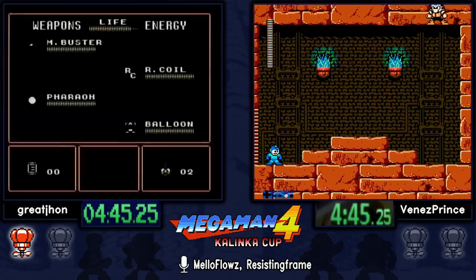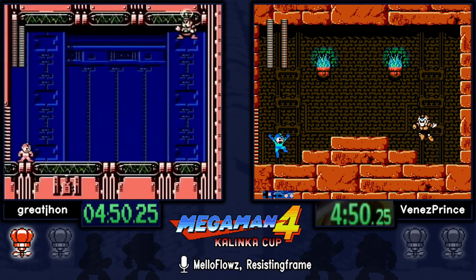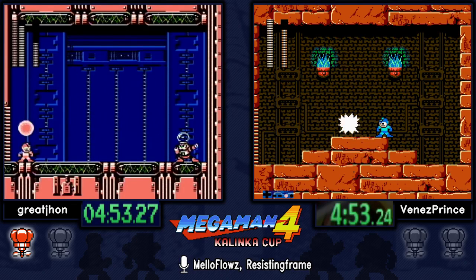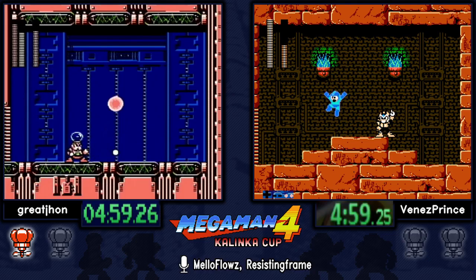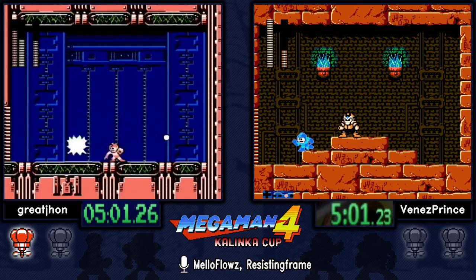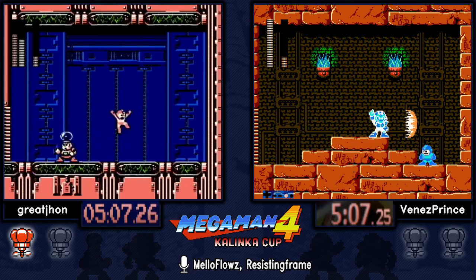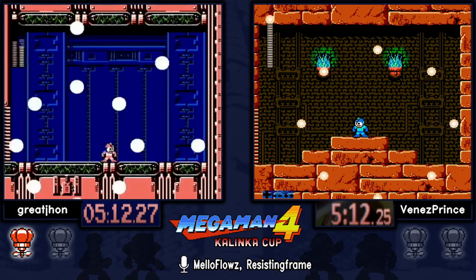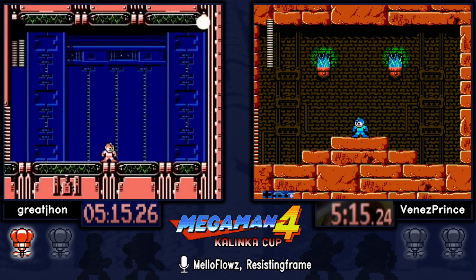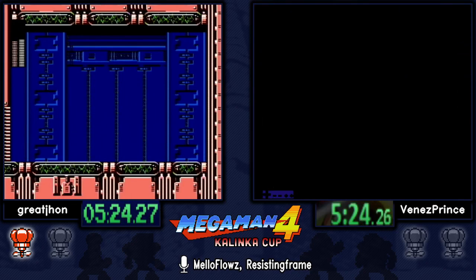Both players are approaching the boss fights now. Venez is going to have another buster fight while Great John uses the Pharaoh shots to hit Bright Man as fast as possible while avoiding the HP values that cause the Bright Stopper attack. That was a synced explosion — Venez had a closer one to the center so his fanfare begins slightly earlier. He didn't get the animation skip either, but he is slightly ahead.